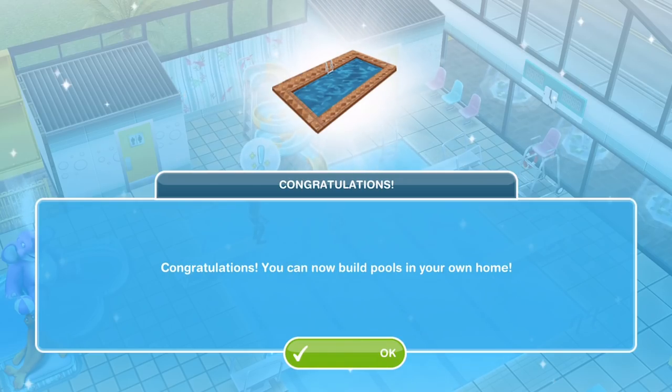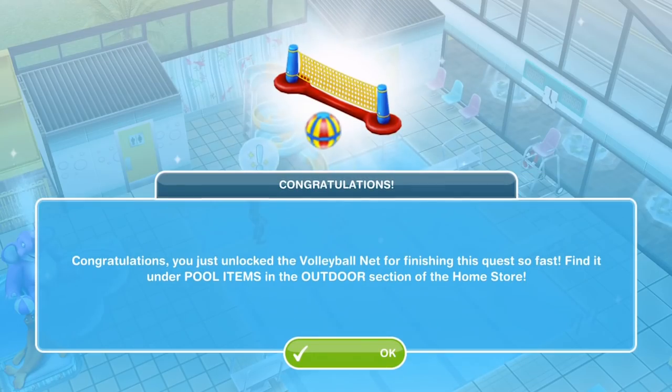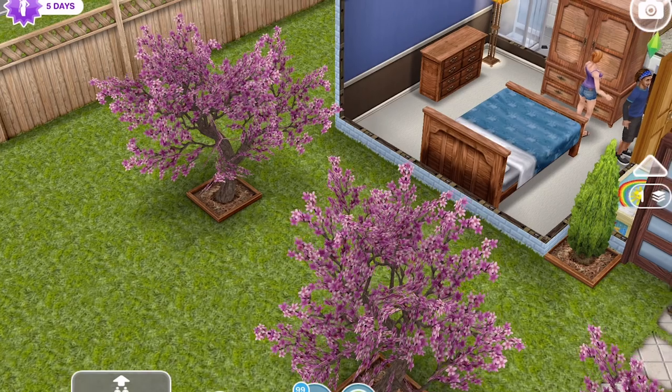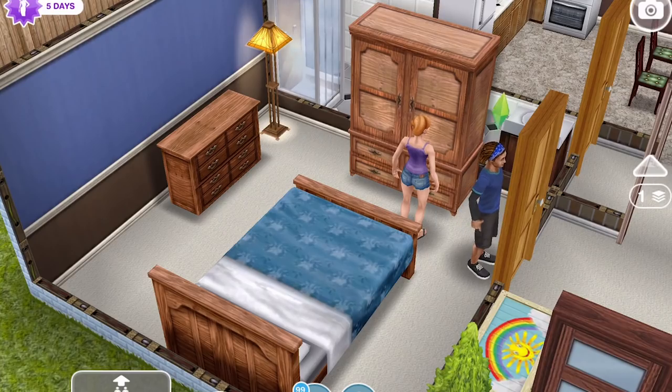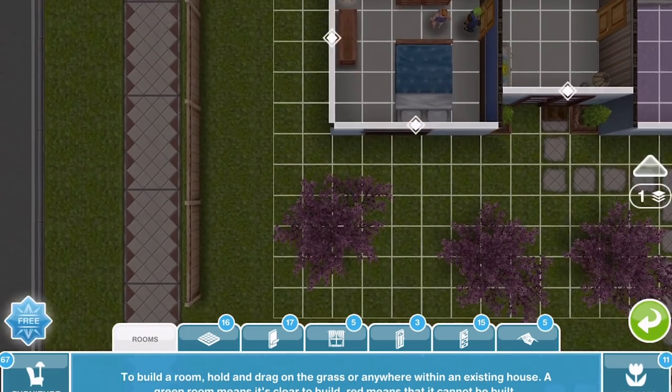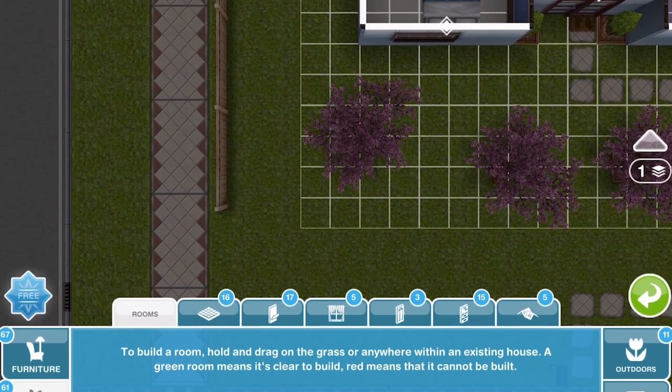Alicia has finished using the slide and that is quest complete! Congratulations — you can now build pools in your own home. And congratulations, you just unlocked the volleyball net for finishing the quest so fast. Find it under pool items in the outdoor section of the home store. The next quest that becomes available is the hidden unicorn quest, with a time limit of three days. Let's check out what we unlocked — we've unlocked the swimming centre and the ability to have pools at home.